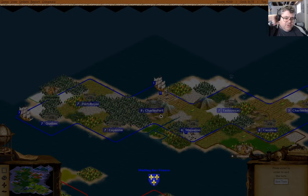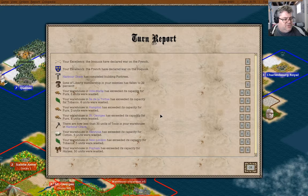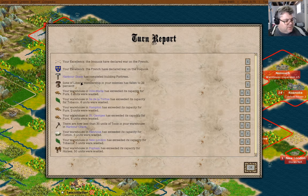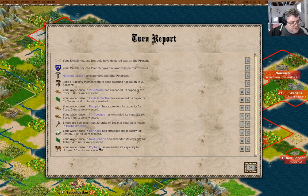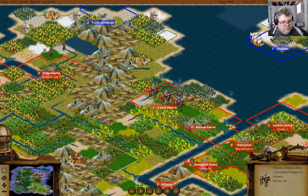That was lucrative. What did they have there that was worth 2,000 gold? Harbor Grace has completed a fortress and we're building those guys. Sons of Liberty has fallen. Furs, tobacco, furs, cotton, etc. — and that's the extra horses there.